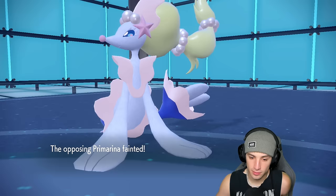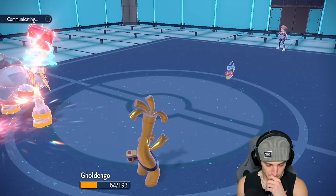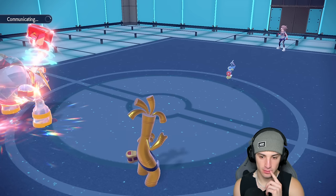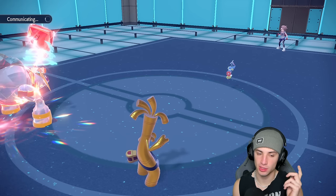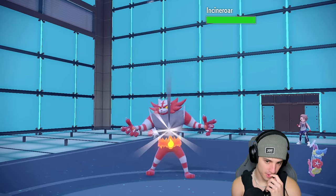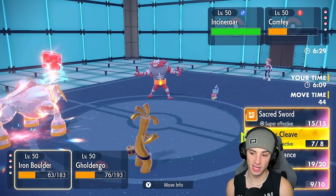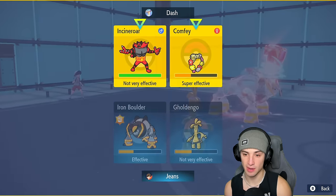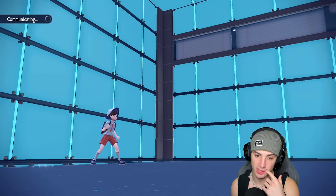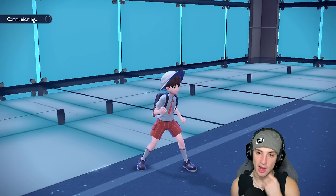You probably have Draining Kiss which is actually looking kind of scary up against Iron Boulder. I'm curious to see what Pokemon come out next — I'm definitely fast enough with Iron Boulder but maybe I'll swap it out since I'm plus two plus one. Incineroar flies out here and he might read me Protecting — I think from here we just have to attack and straight up pop Make It Rain. I think you're going to try to make a read on my Protect since you've seen Iron Boulder Protect before.